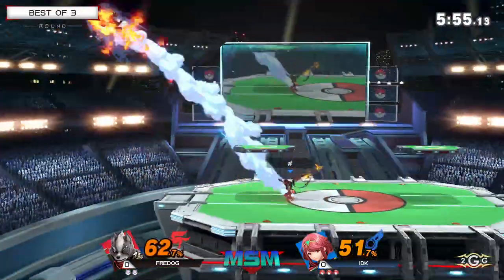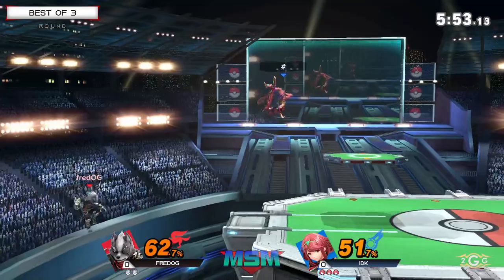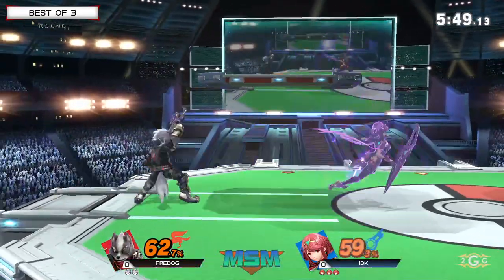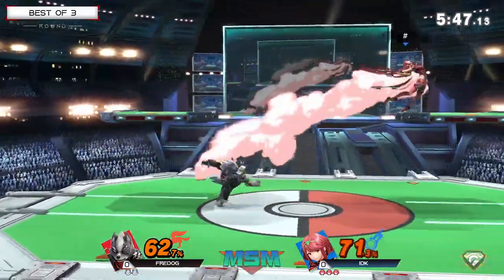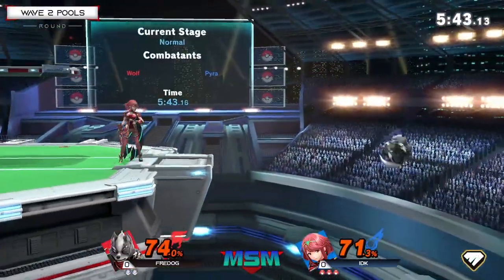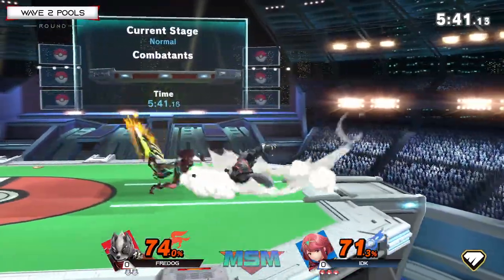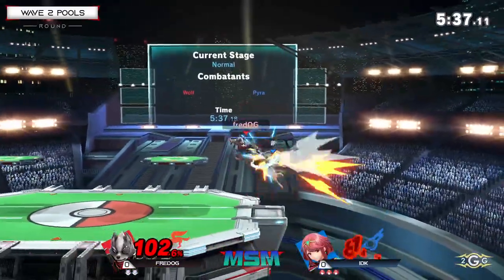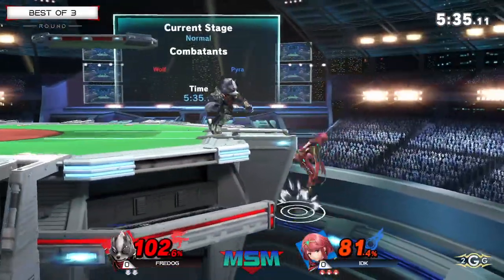Fred OG is just throwing out a bunch of hitboxes, trying to get something started. IDK is really just playing back, not committing to anything he doesn't have to, making Fred OG guess where the attack is coming from. Beautiful side B — he baited it and then managed to get the right punish on it.